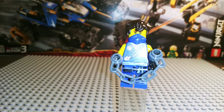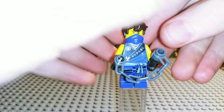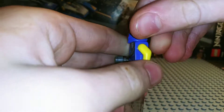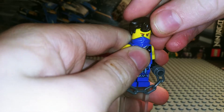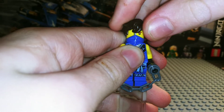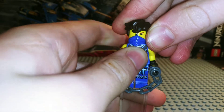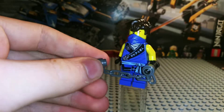Now let's look at the minifigures. Right now we have Jay. This print is supposed to be replicating the Season 4 design. He has the movie faces. His hair — I haven't gotten this hair yet, but it's the movie hair and it's a whole lot different than I thought it would be. It's really grown on me. And he has these nunchucks as weapons.